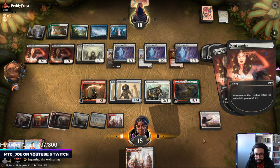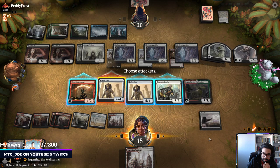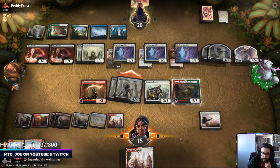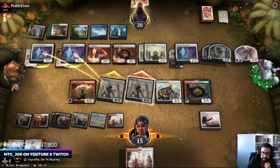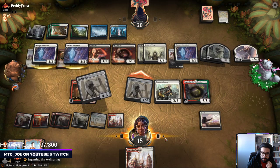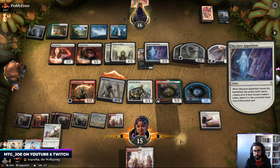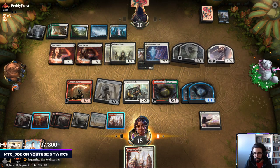They gain some life. They can double block here if they want. I have Jegantha back. Flame Blade Adept can be blocked at this point. I get back some 2/1/1s here, which just lets me go wider in terms of blockers. They end up netting out life totals though, because of these Soul Wardens. So we're going to want the Baffling Ends — just going to hold this, make it seem like we have something.